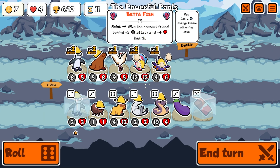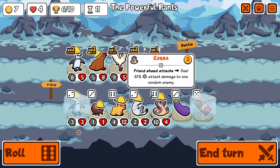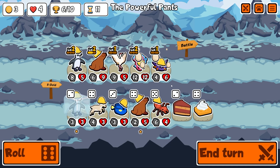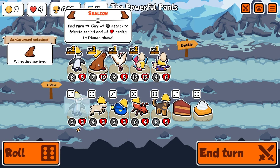Let's get the sea lion to level two — give the nearest friend plus eight plus four when you fight. Friend ahead attack deals twenty — that's been buffed, it used to be ten! I'm going to give chocolate to the sea lion. Level three sea lion gives plus three attack to friends behind and plus three health to friends ahead.